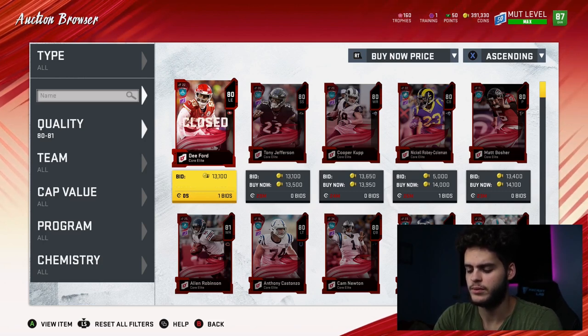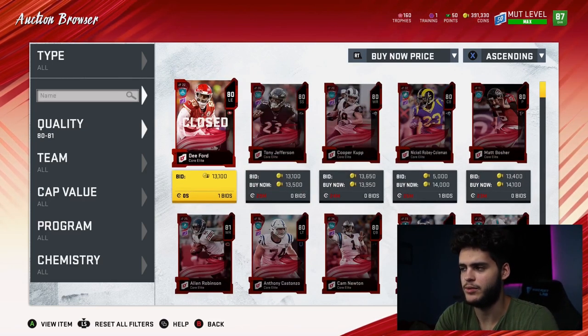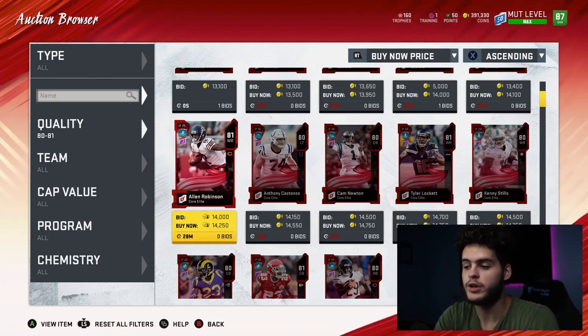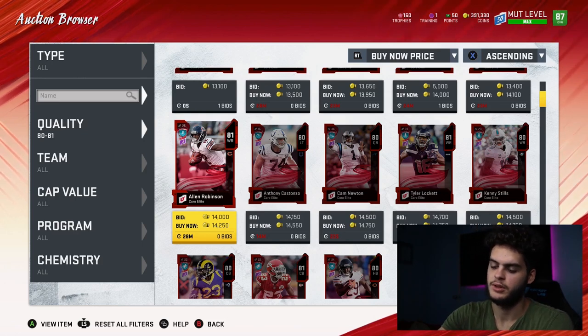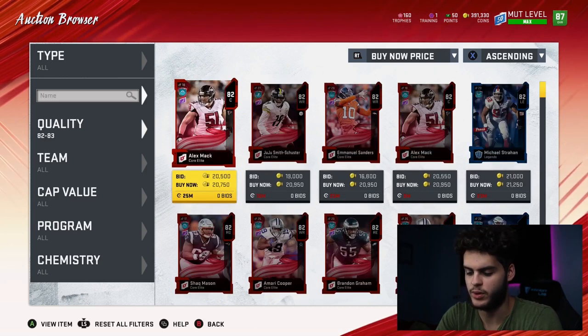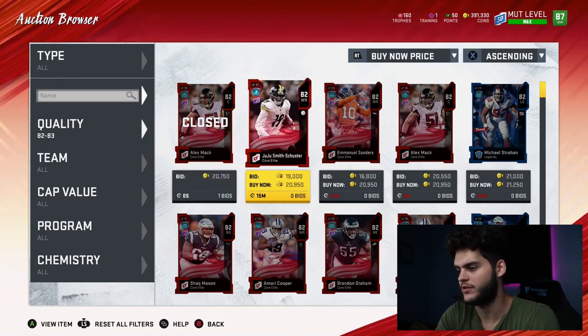The 81 overalls quick sell for 265 training and they go for 14k. So 14k divided by 265 is 54 coins per training. These are not that expensive if you only need a little bit of training. For 82s, they're going for about 20k. 20k divided by 365 training quick sell is also 54 coins per training — so they're tied with 81s, almost identical efficiency.